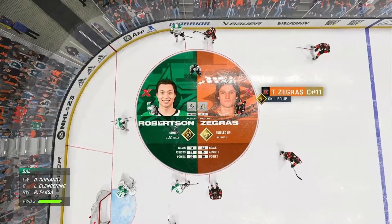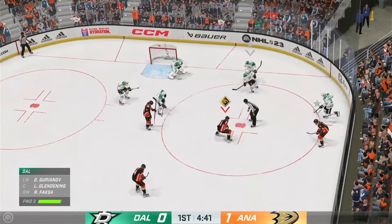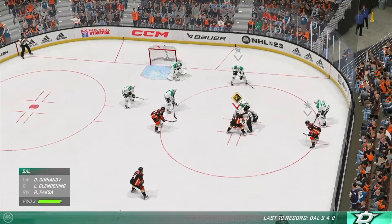Robertson's accuracy when shooting a puck that's flat and settled on the ice is his 'schnipe zone' ability, and it's what makes his shot so dangerous.